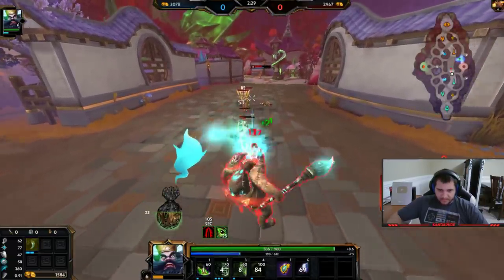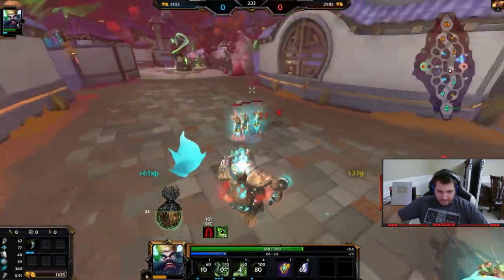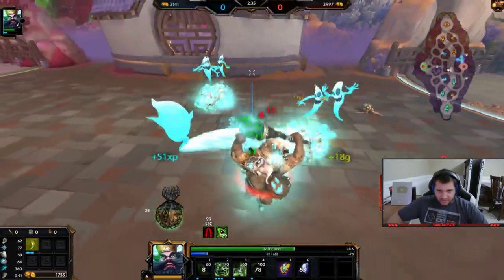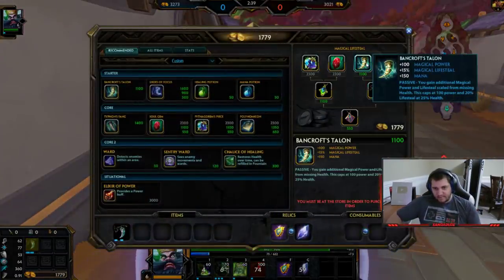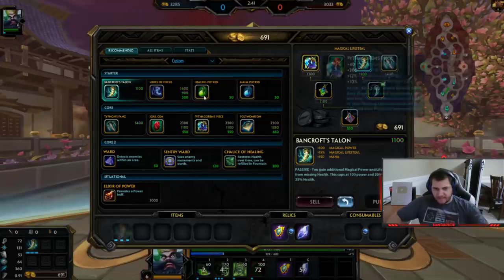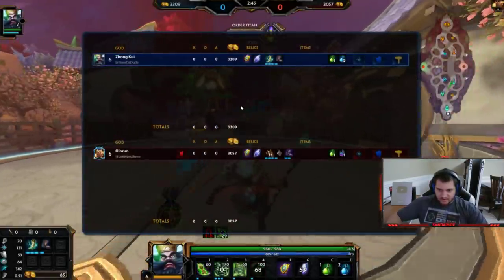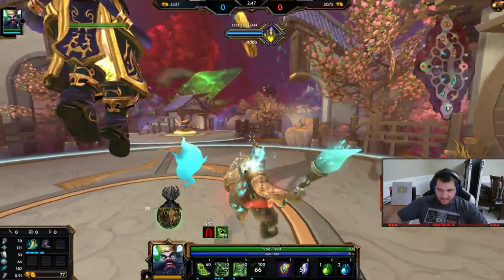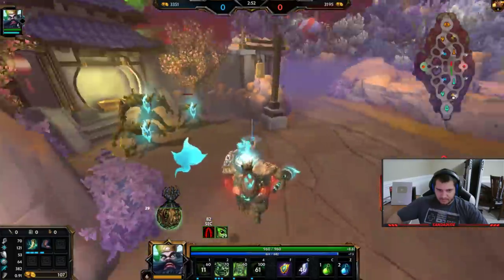That's really good for me because I got the red buff — I got the XP and the gold advantage. And we got his relic, so now when my ult is up he's gonna ult me, but I'm gonna be able to aegis and just stand in his ult. I think it still does the same amount of damage — I think everything does the same amount of damage.